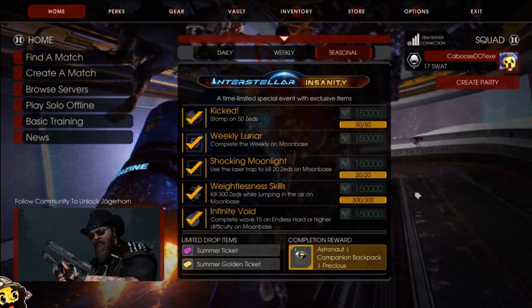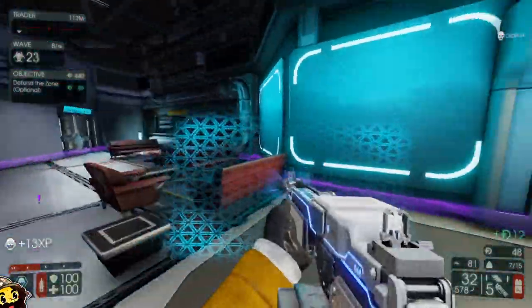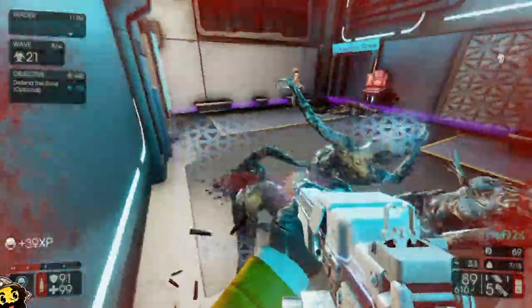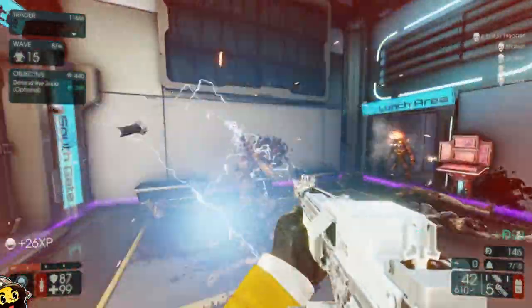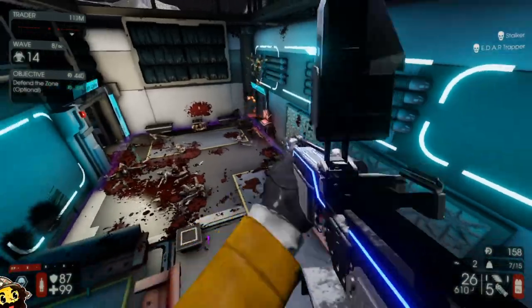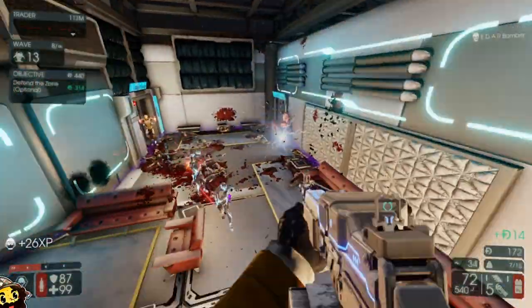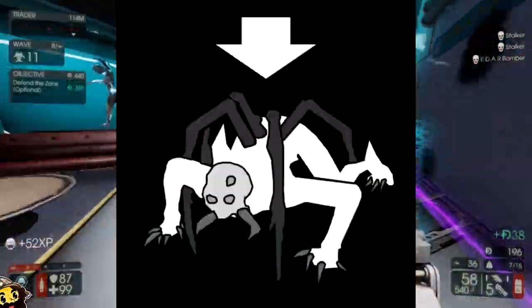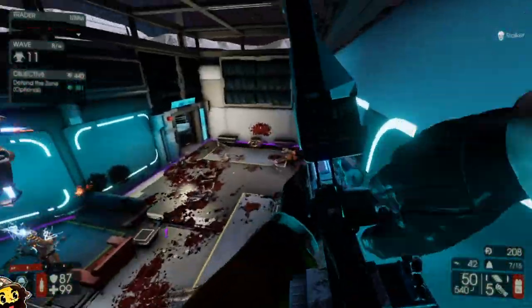The Weekly Lunar is to complete the weekly on Moon Base, which is the new map — it's a lot of fun, it's a great map. We have two new weeklies alongside it. The one I did is called Scavenger — it's a lot of fun. I got quite a bit of use out of the Survivalist perk early on, then eventually got a nice set of weapons. I haven't tried the other one, which I think is Arachnophobia, but I'm excited to give it a try.